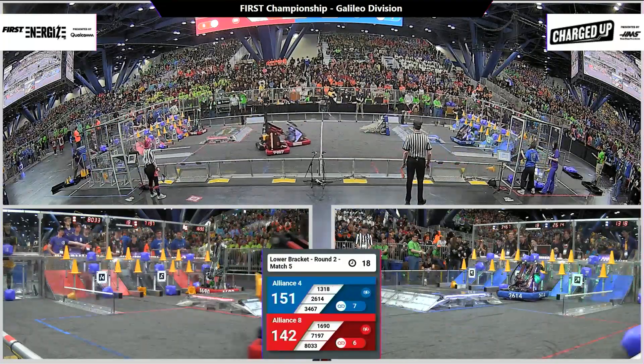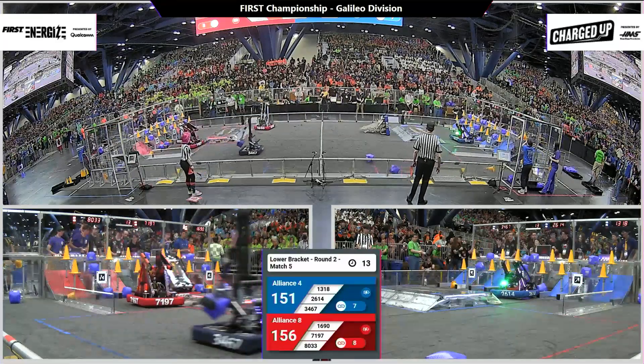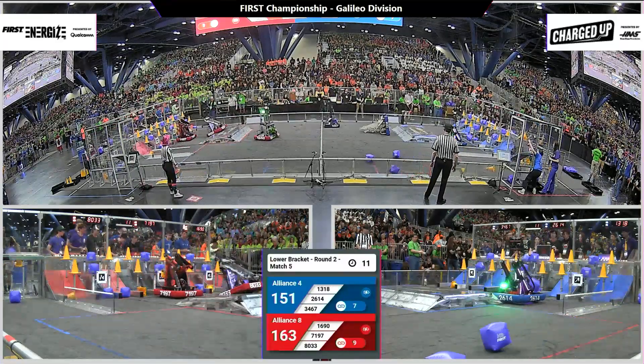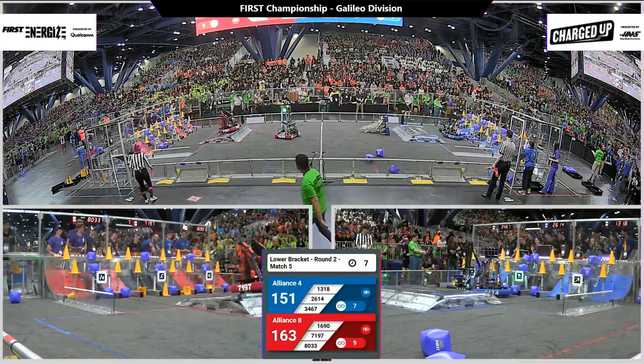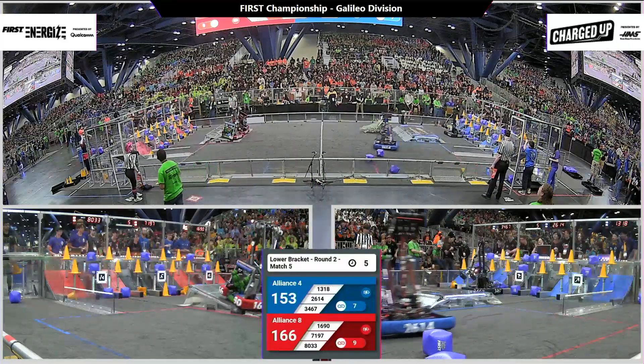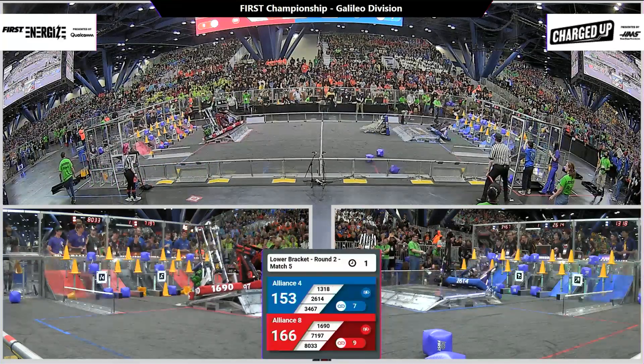7197, Mountie Megabots, coming over. They hit the charge station — unaffected — and they're able to place that piece down. Red Alliance has filled up their grid: nine full links. Now they can go supercharged. Three seconds remaining. Two. One.